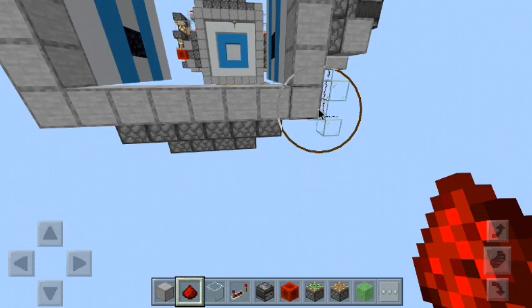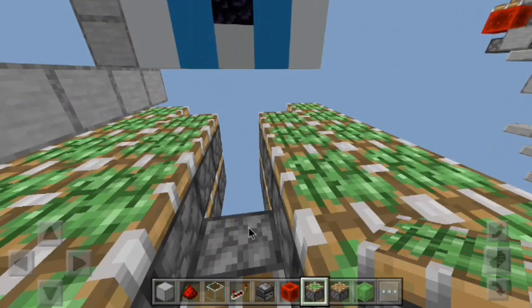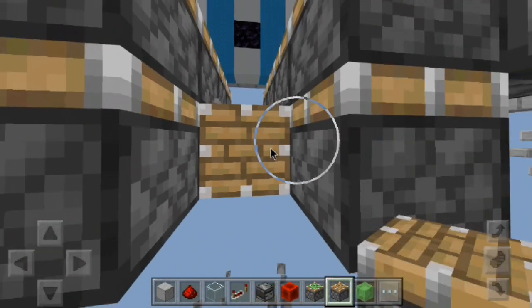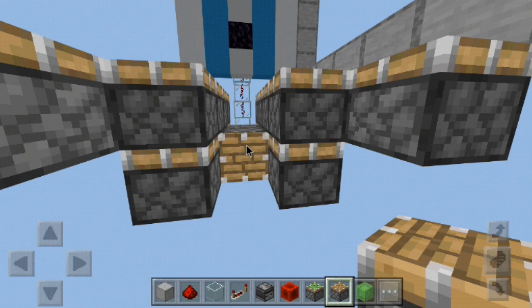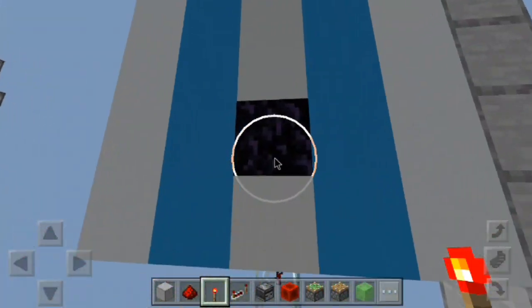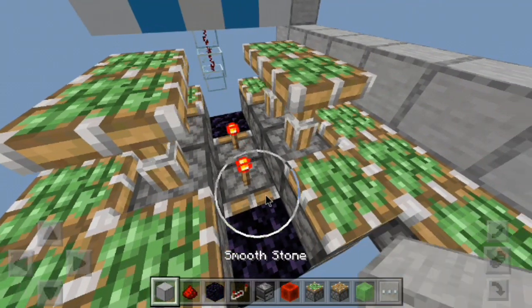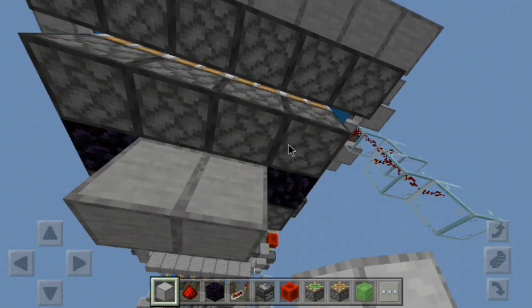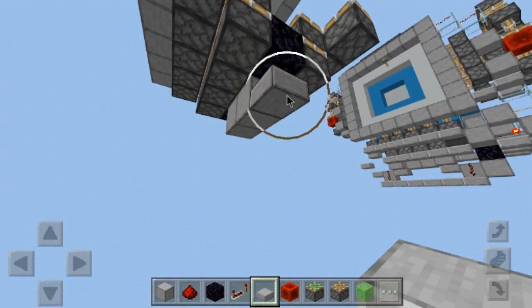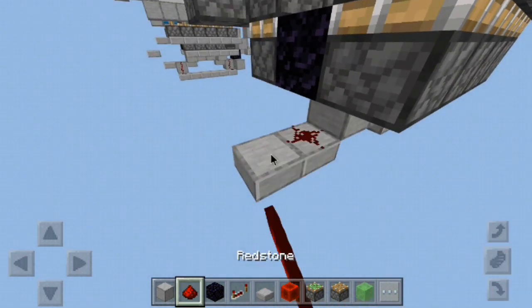That should be it for the top section. Now this part is a little bit tricky — you have to get it just right. Place a piston in facing this direction — the orientation is extremely important. Place that in right there, then get some redstone torches and place these in right here. Take obsidian and place one right here and one right here — that keeps the pistons from extending. Come on the bottom side and place two solid blocks there, then two half slabs like that and two on this side as well. Place redstone dust on top of both of these.